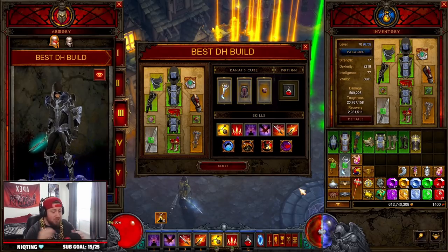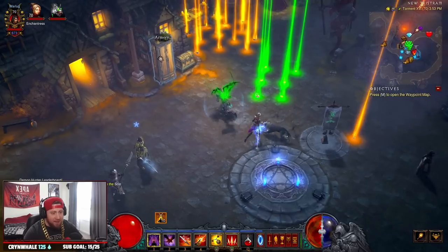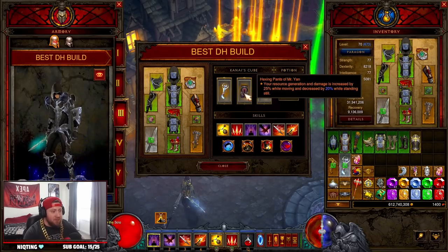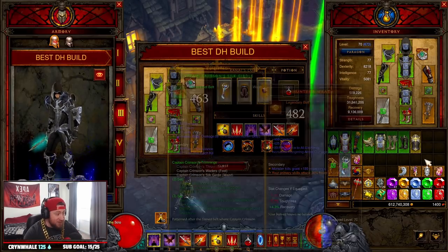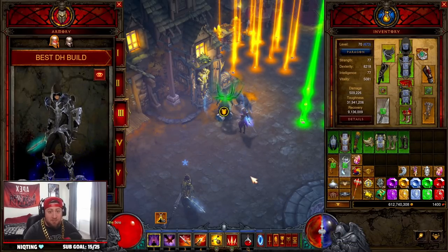This build has been absolutely insane. The patch just hit so we're still tweaking things, but this build could be the best Demon Hunter build in the game in Season 27, and it's a lot of fun. We were just absolutely slaying that GR90 with nothing — no gear, no gems leveled up, nothing. There's a lot of flexibility in your Kanai's Cube and passives, so feel free to tinker with that. I wanted to push this out to you as quick as possible because this build is just hella fun.